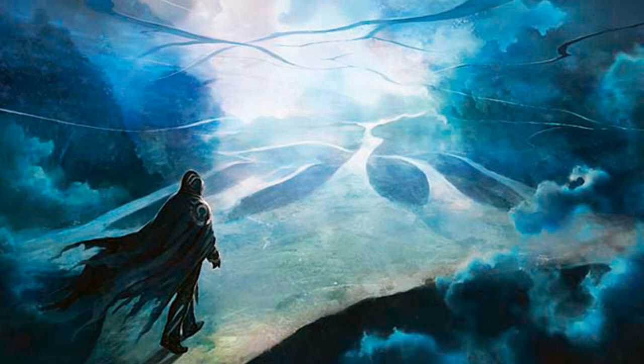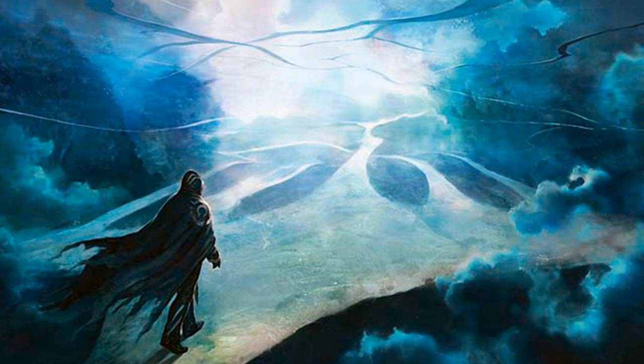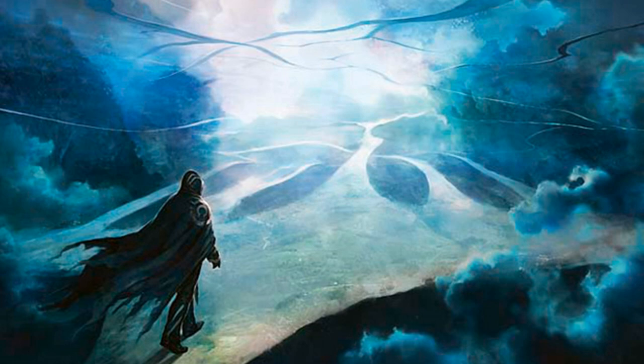Once we hit turn 4, just in case they have an aggressive deck, we have 2 copies of Settle the Wreckage, an instant for 2 generic and 2 white mana. It exiles all attacking creatures a player controls, then that player searches their library for that many basic lands and they come in tapped — this can absolutely destroy aggro decks. We also have 3 copies of Glimmer of Genius, an instant for 3 generic and 1 blue mana that lets us scry 2, draw 2 cards, and gain 2 energy, to dig for what we need.